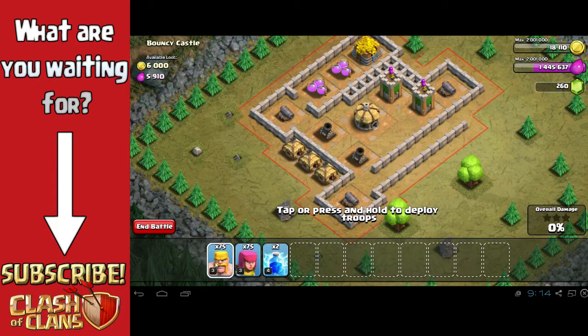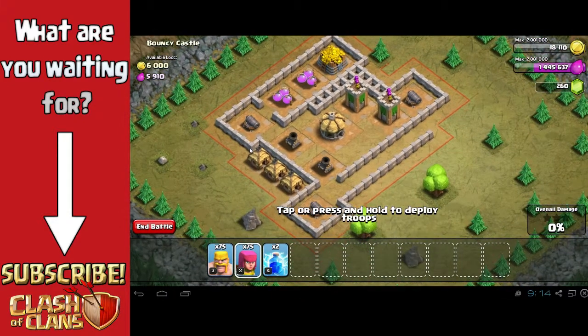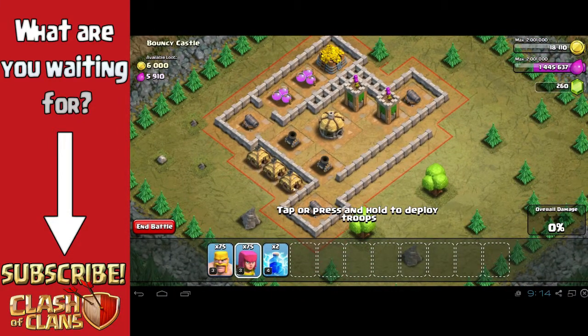As you can see I'm using a compilation of half and half barbarians and archers — a common combo known as barching. You can use this for farming and I'll possibly make a tutorial about that in the future.